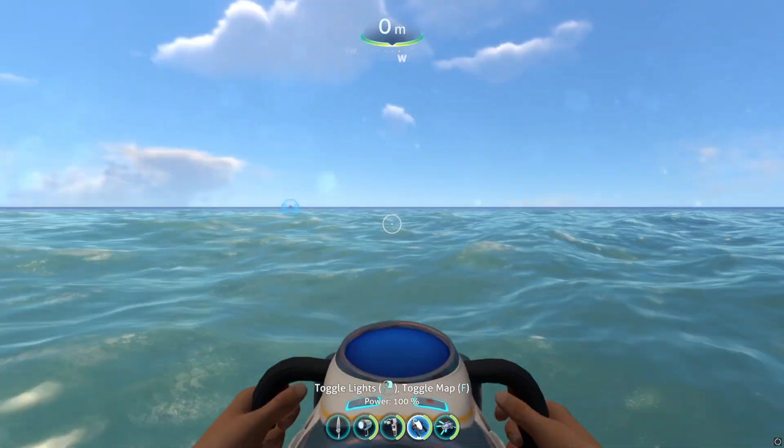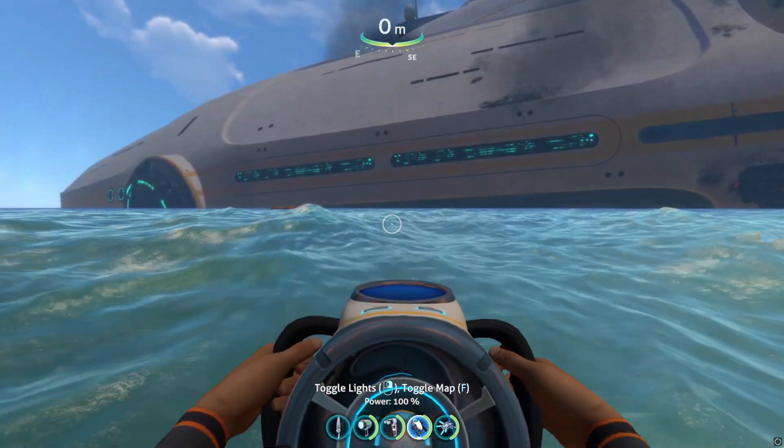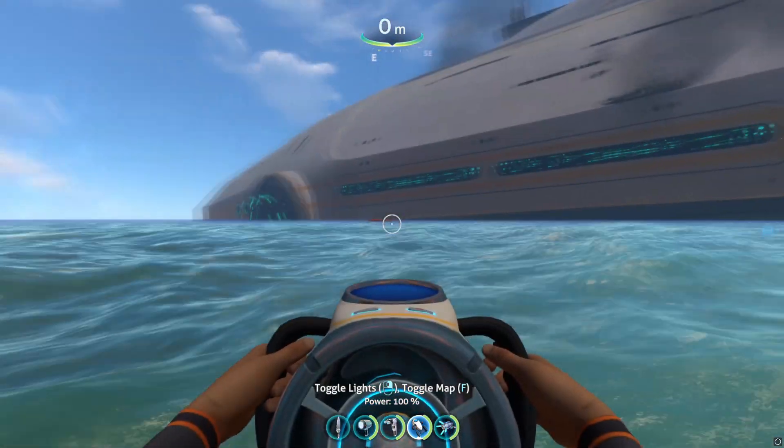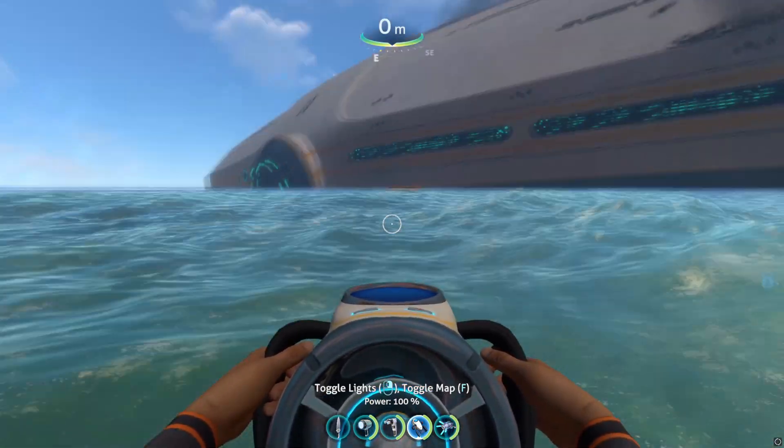First thing you want to do is head toward the east, about 800 meters from your pod, towards the Aurora, and you'll find pod number 3 upside down in the water.